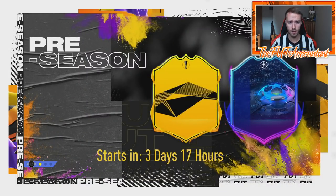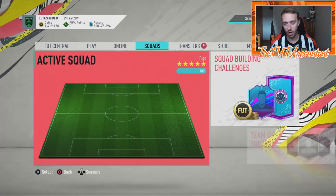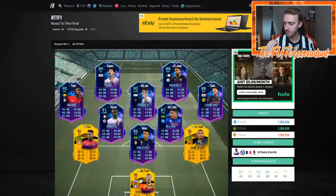This is the new loading screen we had today - there's a typo on the left side, it says 'pre sazin,' they forgot an 'e.' They added Europa League Road to the Final and Champions League Road to the Final card designs to the loading screen today. Honestly, what I'm now thinking is this promo is actually going to look like more of a Champions League and Europa League related promotion, with those card designs on the front of the screen.